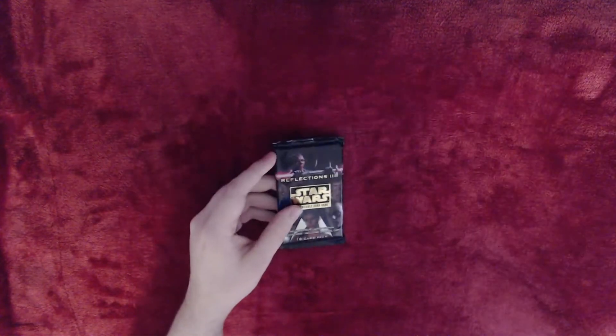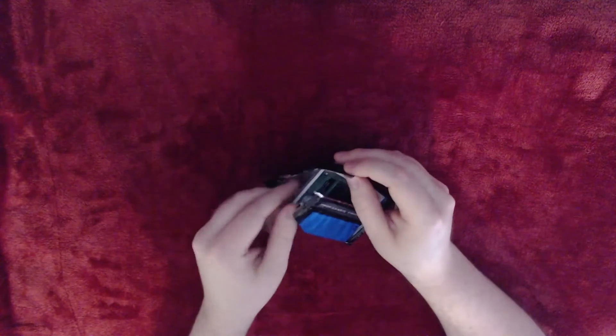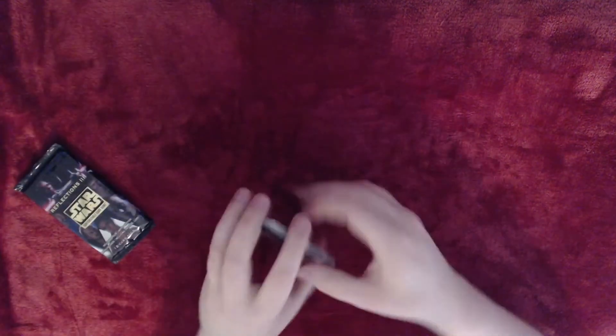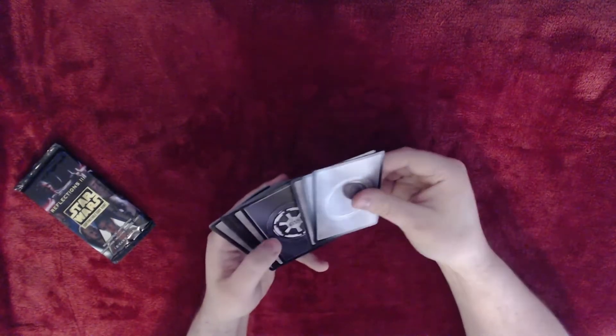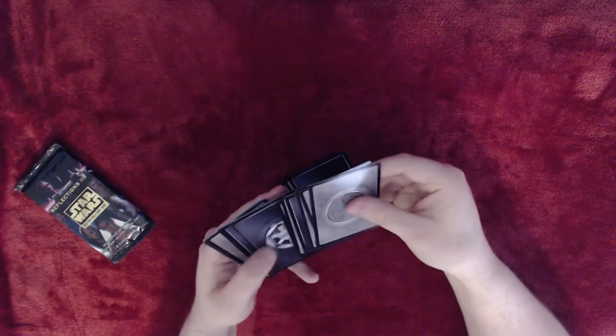Alright, today we have another Reflections three-pack. Had to get my notes up to see which cards go where, so we can have our fun ones for the end. Alright, so flip these over. We want 15, 14, 13, 18, 17, 16, 15, 14, 13, 12, 11, 10, 9 — like so, and it should be good.